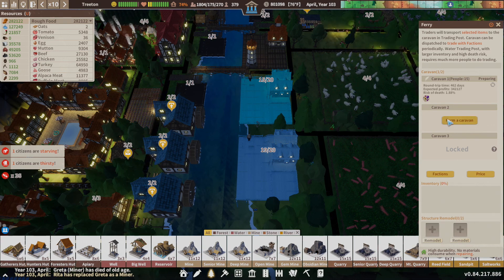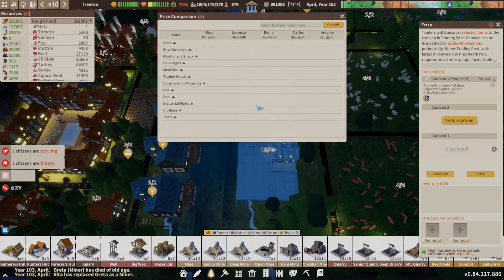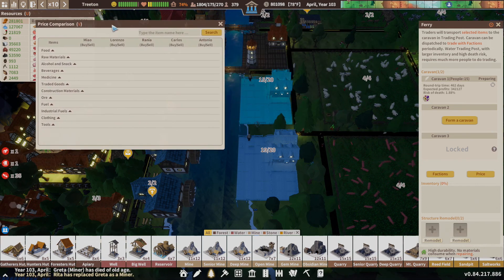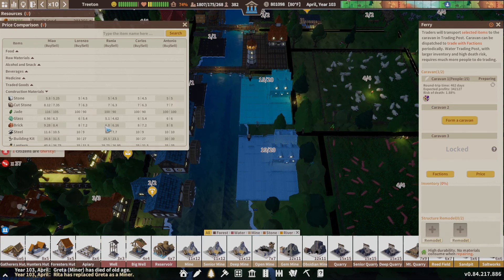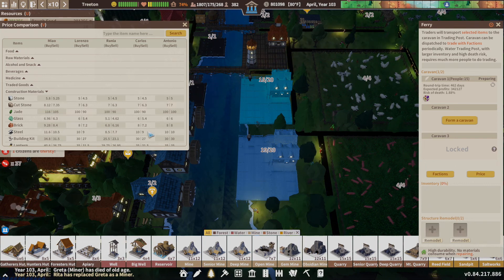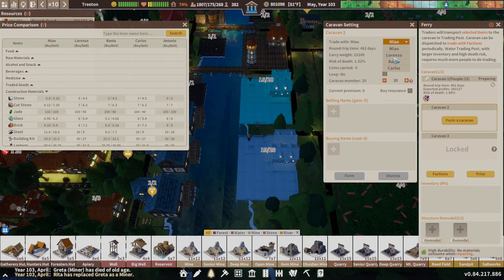I have two caravans that I can send out. Yay! So let's go ahead and get two more rocking. And of course we have to check on our prices first, because I want as much brick as I can buy. So that's 9, that's 8 — ooh, 6.8. Rania, you're my buddy.